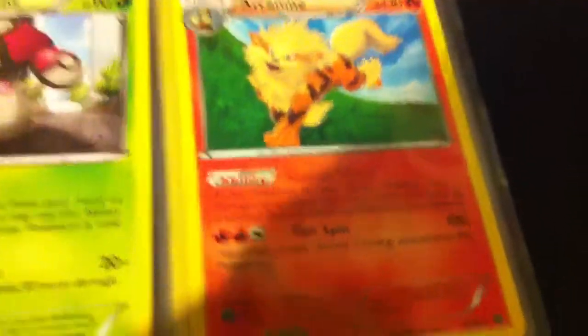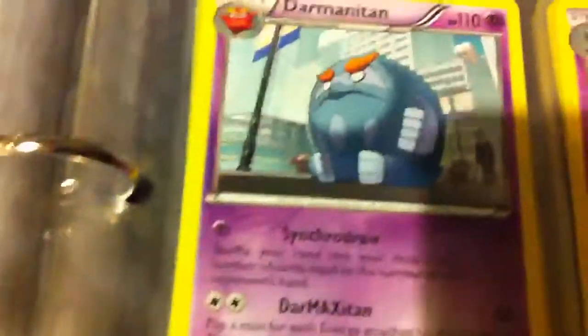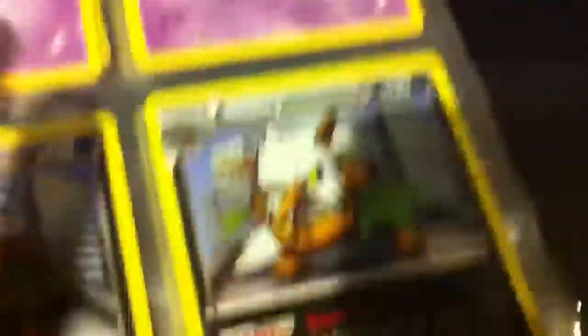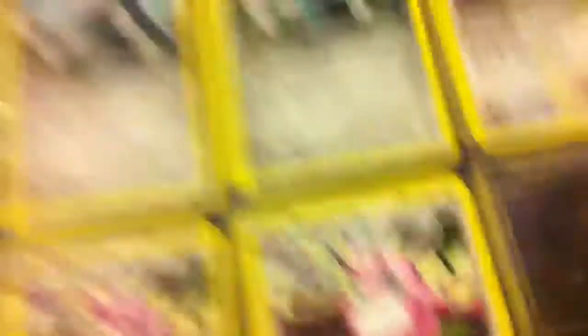From Next Destinies, we have two Amoonguss, one Arcanine, five Simisears, three Lapras, two Simipour, one Jellicent, a Beartic, two Zebstrika, four Muk, a Darmanitan, two Beartic, a Weavile, two Shiftry, two Bronzong, and three Wigglytuff.